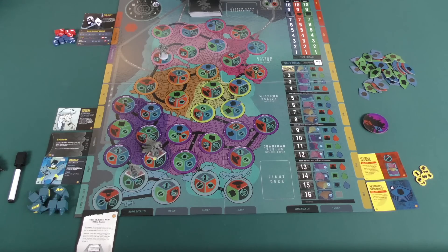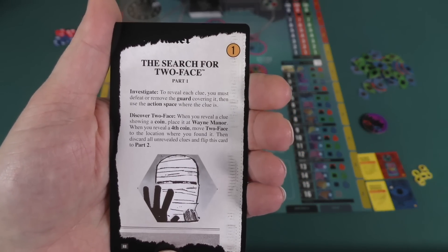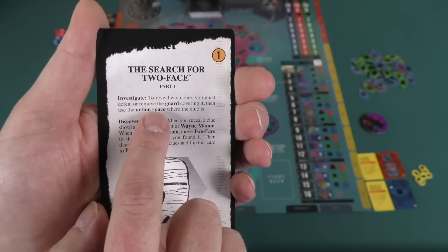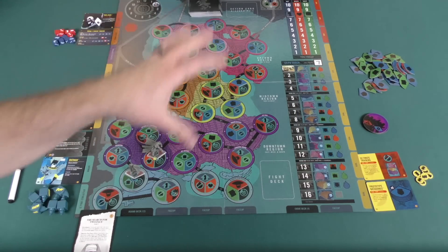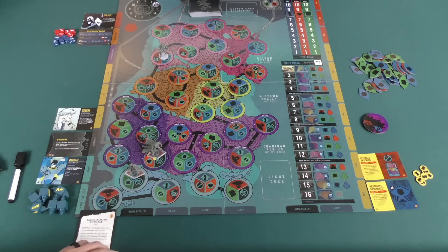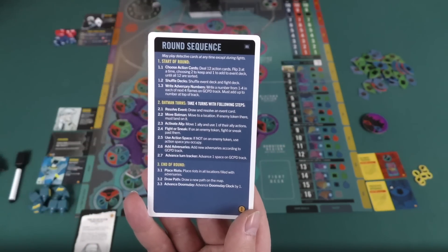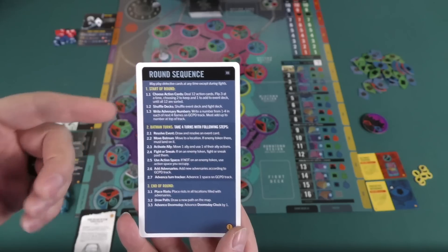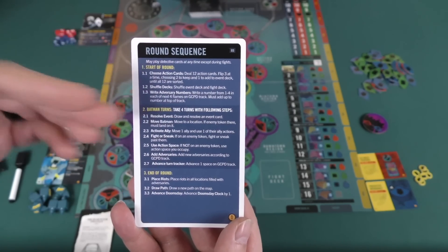This is a game that is primarily played as a scenario campaign-based game where you'd play through four books. What I'm showing you here is the setup for the first book, which is the Search for Two-Face. It tells you what your goal is, which is to investigate these clues spread around the board. I want to show you a bit of the round procedure that I'll be referencing in the review.